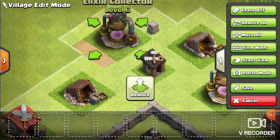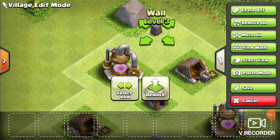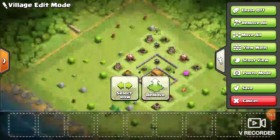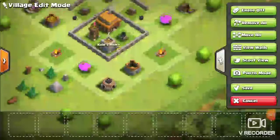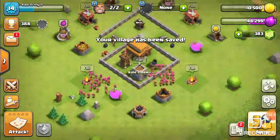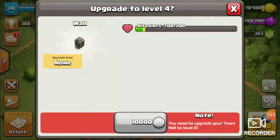There we go. This took all of five minutes to make a base design for Town Hall 3. I'm sort of impressed it took that long.